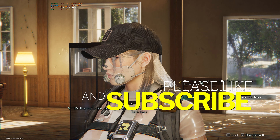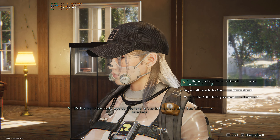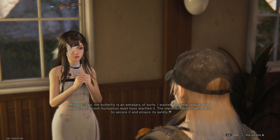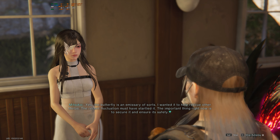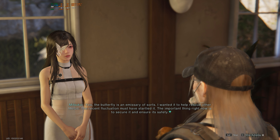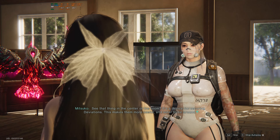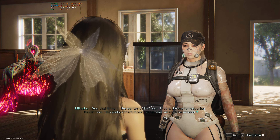'It's thanks to her that I was able to take refuge in this place after Starfall. You're safe here.' Well, there goes my theory that that was me. 'So this paper butterfly is the deviation you were looking for?' 'Yes — the butterfly is an emissary of sorts. I wanted it to help rescue other metas. The recent fluctuation must have startled it. The important thing right now is to secure it and ensure its safety. See that device in the center of the room? It's for securing deviations — this makes them more useful and safer to be around.'